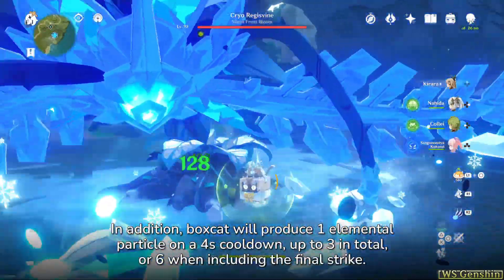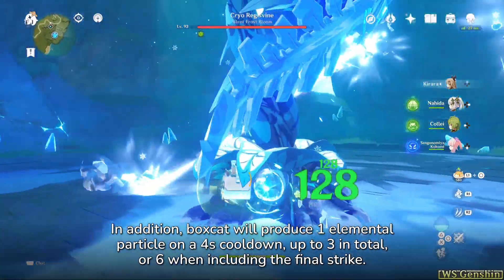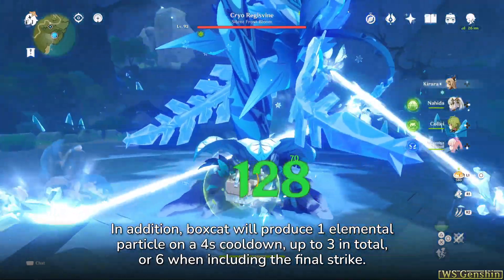In addition, Boxcat will produce 1 elemental particle on a 4-second cooldown, up to 3 in total, or 6 when including the final strike.